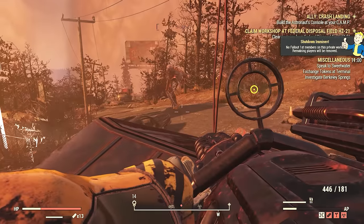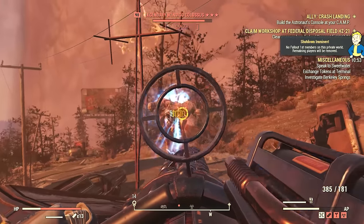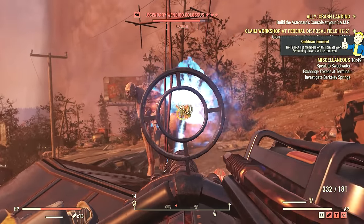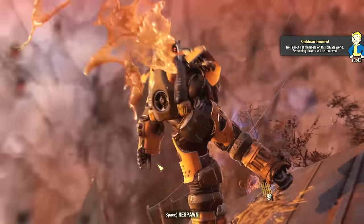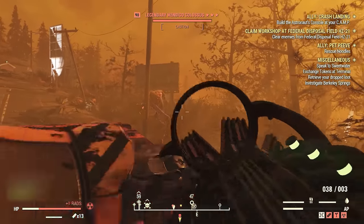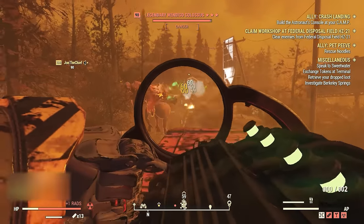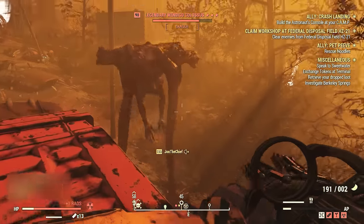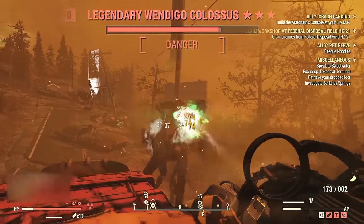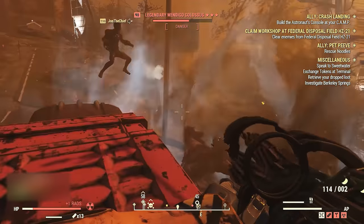Now for the fight we've all been waiting for — we're going to use the Wendigo Colossus to test our anti-armor explosive Gatling Plasma against the bloody faster fire rate Gauze minigun. I'm having a hard time hitting the Wendigo Colossus with this Gatling Plasma — that's why I kind of prefer the Gauze minigun, because it's surgery with that thing. I really wish they would add a scope; Bethesda, can you hear me?